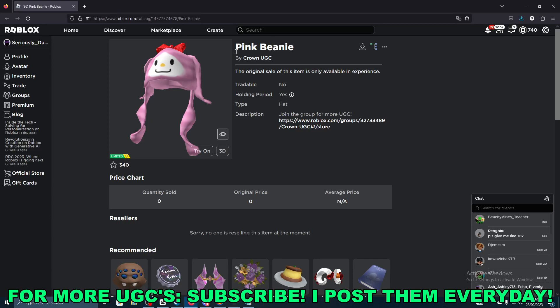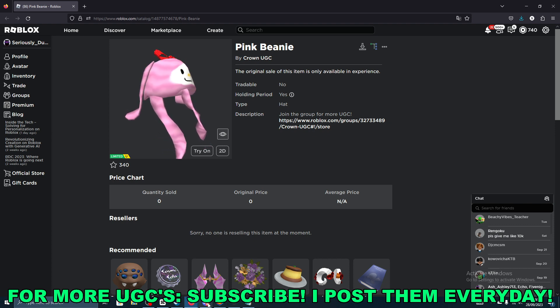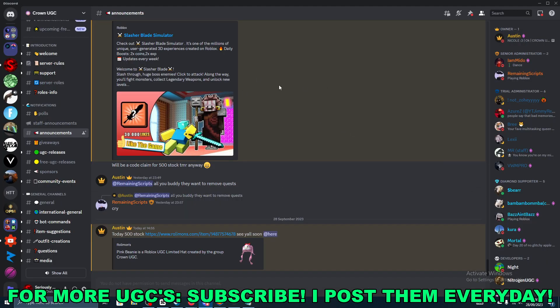What's going on guys, it's Sushdude here. Today I'm going to go over how to get the pink beanie in Roblox. This is by Crown UGC, and to get anything by Crown UGC, you need to go over to the Crown UGC Discord — I will have it linked in the description below.